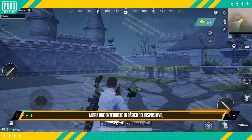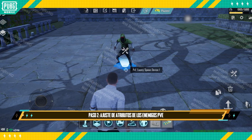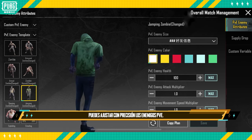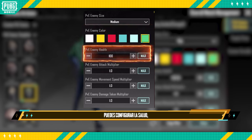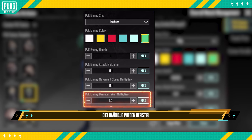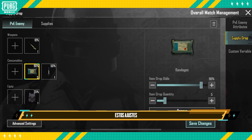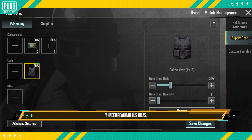After understanding the basic properties of the device, let's check out Step 2: Detailed adjustments for PVE enemy attributes. Tap the Overall Match Management button and go to the PVE Enemy Attributes tab. Besides basic adjustments like body size and colour, important aspects like enemy health, attack damage, movement speed, and damage resistance can all be adjusted. Creators can also set the probability and amount of supplies dropped when PVE enemies are defeated, helping fine-tune difficulty and bring their ideas to life.